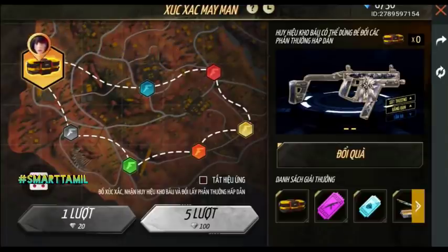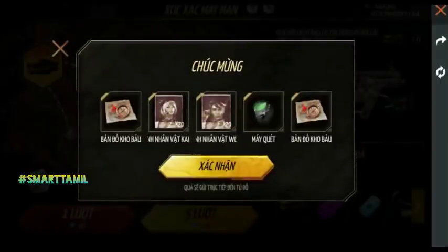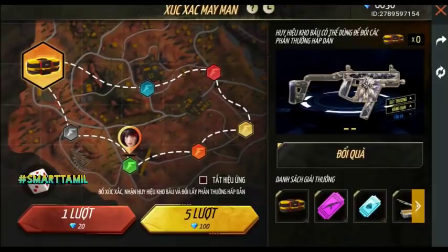We can see the Indian Skyler Vector. You can see the top pass skin in this event. It is a theme skin but it is a double — double damage. You can see a magazine plus as well. You can see the top items available in this event.